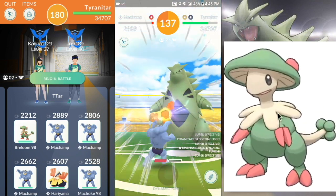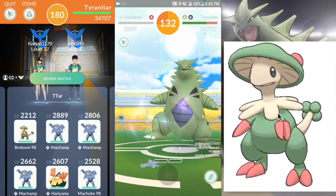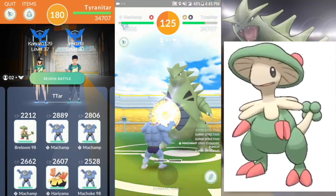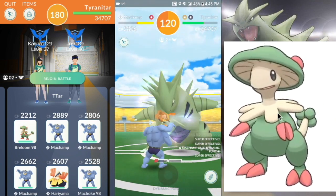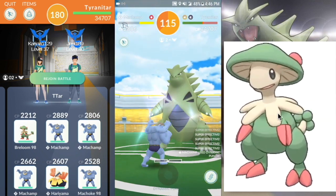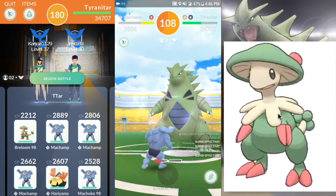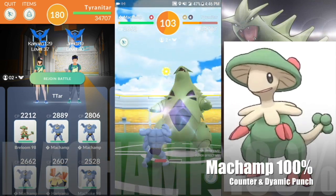This was before the CP rework, so my Breloom's powered up a bit — it's a 98%. It's not going to matter what percent yours is, as long as your Pokémon are level 30 or higher and powered up, you can definitely take it down. I started off with Breloom because it is the strongest attacker as far as fighting types go — it edges out Machamp by a bit. But it used to be considered more of a glass cannon because it didn't have the HP or the life to hang on. With the CP rework recently, it's gotten a lot better, and so has Machamp, so this is going to be epic.